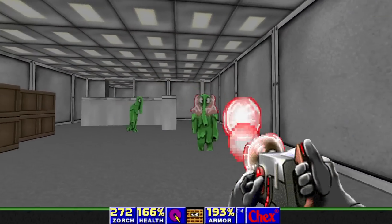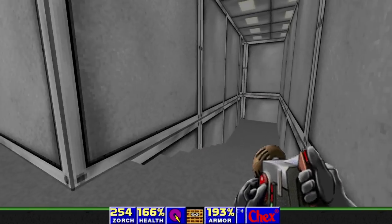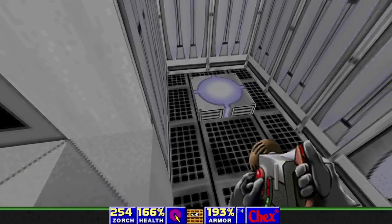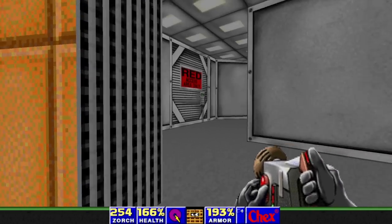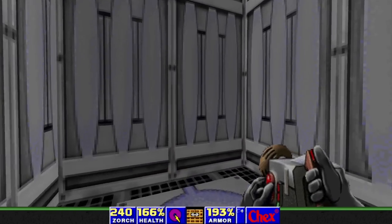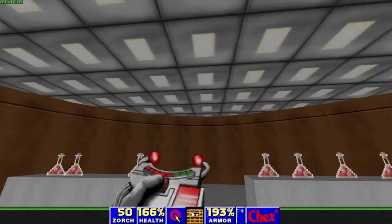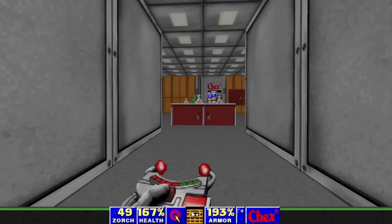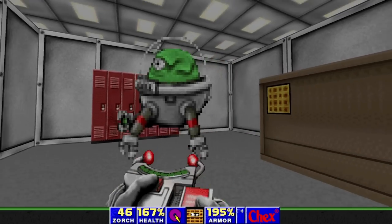There's the blue key. These plasma rifles may be a little overpowered, especially at this difficulty. Let's go open the blue door. Now we have red and yellow doors, but first the next blue door. These guys are probably the biggest threat in the game. This right here is effectively the shotgun — just a big old Zorcher. As you can see, it does quite a bit of damage. And everyone loves the Doom shotgun, right? So of course I'm using it.